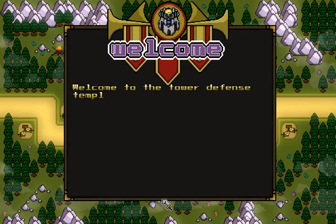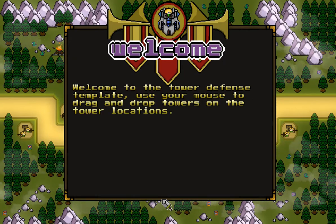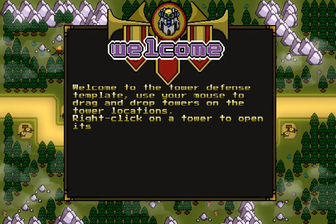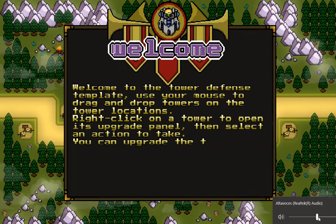Welcome to the Tower Defense Template. Use your mouse to drag and drop towers on the tower locations. Right-click on a tower to open its upgrade panel, then select an action to take.